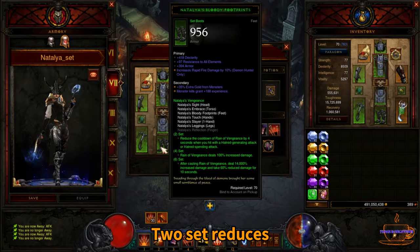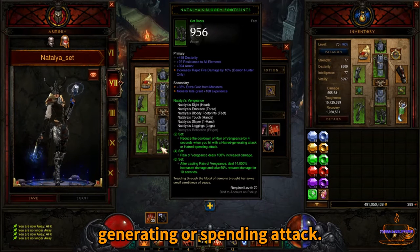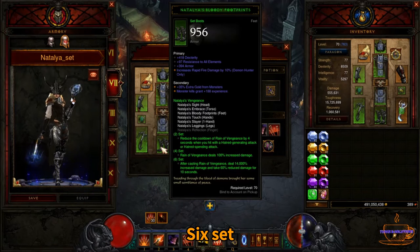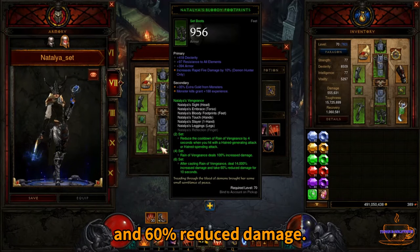Natalia's 2-set reduces the cooldown of Reign of Vengeance from either resource generating or spending attacks. 4-set gives Reign of Vengeance 100% extra increased damage. 6-set provides 14,000 increased damage and 60% reduced damage.